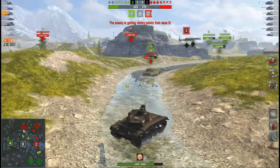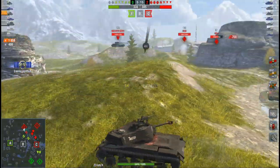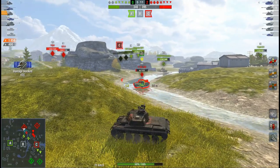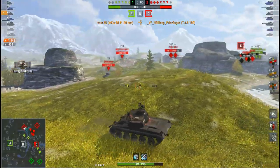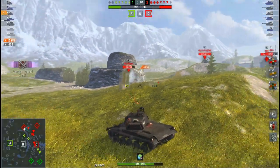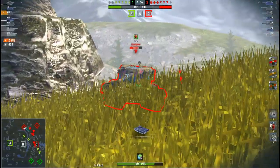Light tanks in World of Tanks PC or console have the distinct role of leading to spot. They retain their camo rating while they are on the move, but if they fire it drops completely, which is of course logical. These tanks are also able to pack a camo net and binocs if you drive on PC or console.